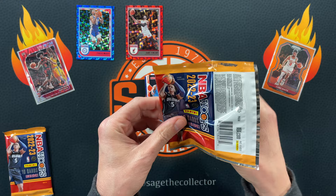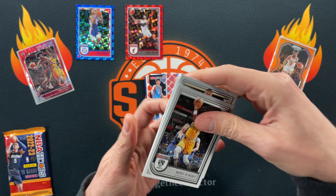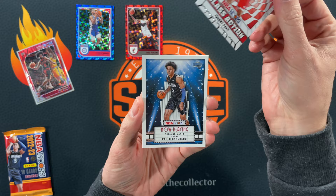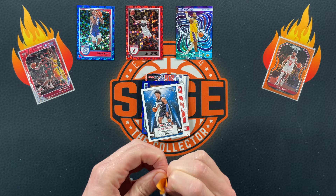I've seen boxes where you get two reds and you can get the greens which are numbered to 25 — hopefully we get one of those. We got Bogey, Precious, Zion, Royce, rookie EJ. Looks like we got two blues — I tried not to spoil it but I slipped. Kai Jones — who knows where that dude is. Austin Reeves, that's a cool one. We got Johnny Davis, Paolo. Oh, a little hollow hypnotized LeBron James — I'll take that.